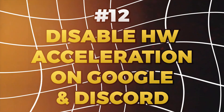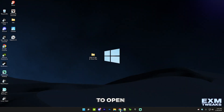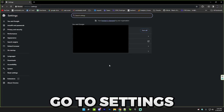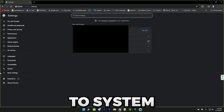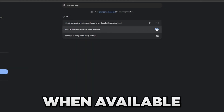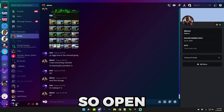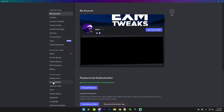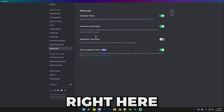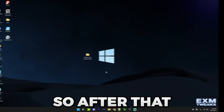The twelfth tip is disabling hardware acceleration in Discord and Google Chrome. For Chrome, open it, click the three dots in the top corner, go to Settings, go to System, and make sure 'Use hardware acceleration when available' is off. For Discord, open Discord, go to Settings, go to Advanced, and make sure hardware acceleration is turned off.